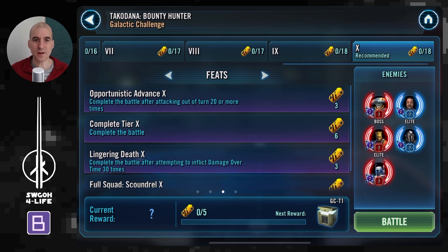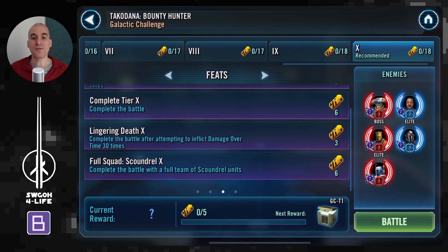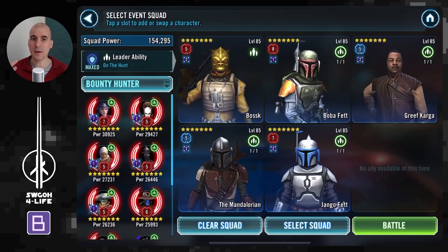The feats are quite straightforward. You have to win after attacking out of turn 20 times or more — we'll get that done with bounty hunters, no problem. Then complete after attempting to inflict damage over time — obviously whenever you see a damage over time feat, Darth Vader is your man. And finally, you have to win the battle with a full team of scoundrel units, so I'm just going to pull up my bounty hunter team since all bounty hunters are scoundrels.